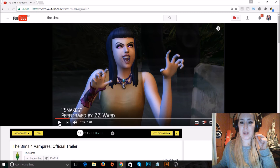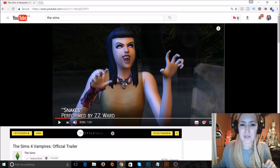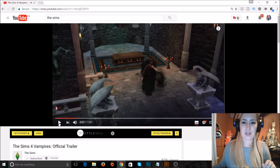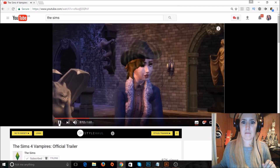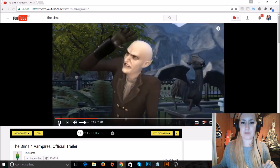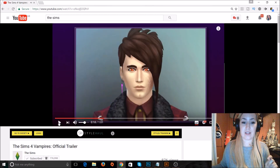I'm probably missing things and I'm pausing it because there's too much to take in. There are vampire fangs, the clothes, and her eyes are weird too. She just sucked the blood out of him — she turned into a vampire. There are a lot of gargoyles on screen. It looks like they're sensitive to sunlight, like they were in The Sims 3.